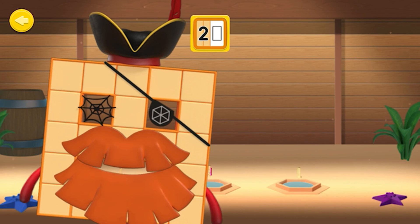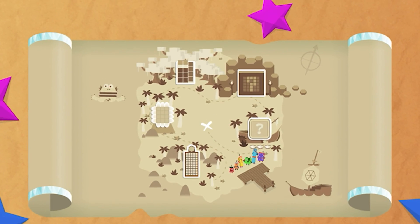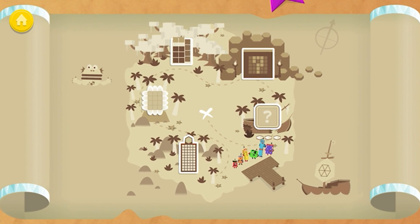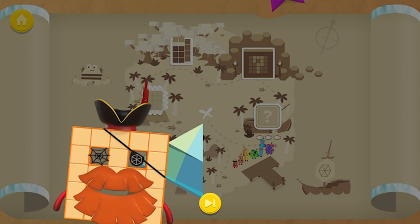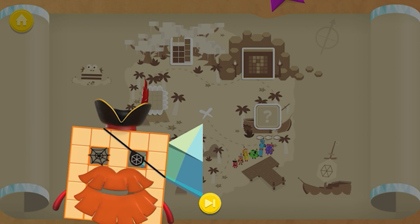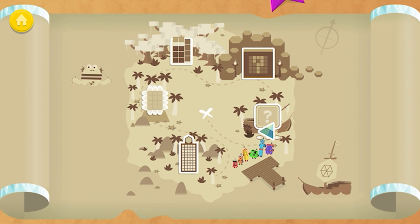That's right! You got all the answers right! You're a Number Blocks Club's master! Hexagon Island — you've won part of a diamond. Excellent Number Blocks training! Keep training your Number Blocks!